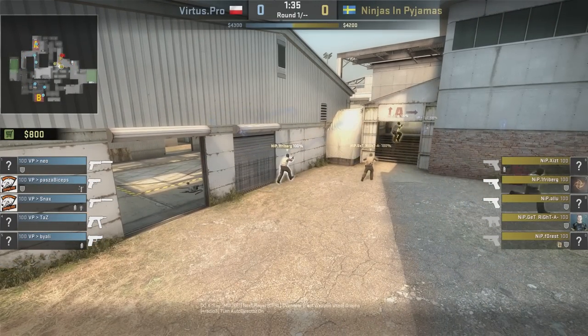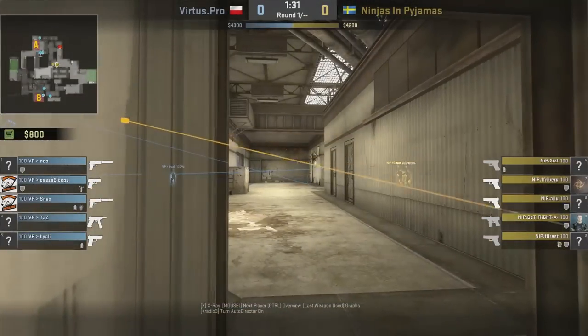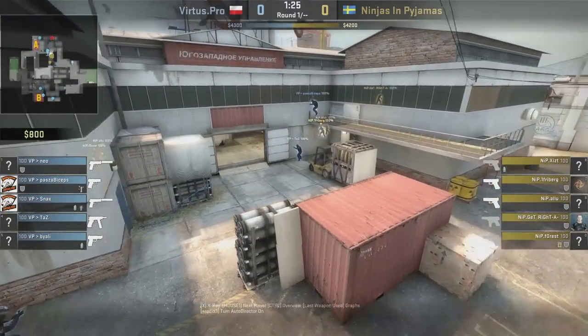A lot can happen in a round, so we're gonna be talking about every aspect of this particular round of professional Counter-Strike between Virtus.Pro and the Ninjas in Pajamas. This is the pistol round, a very important round in this game to get that early economic lead.